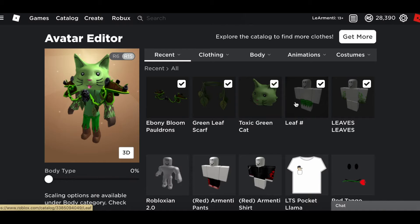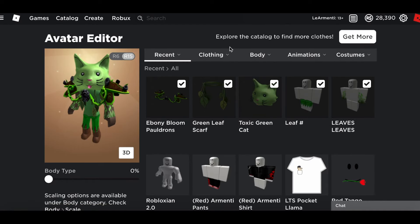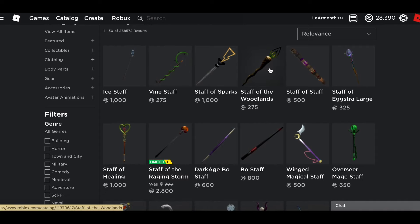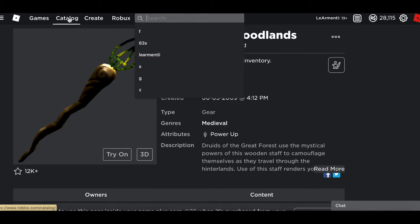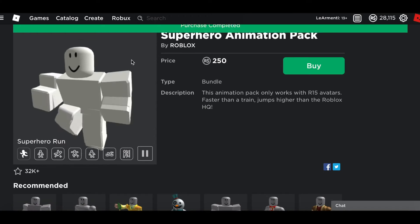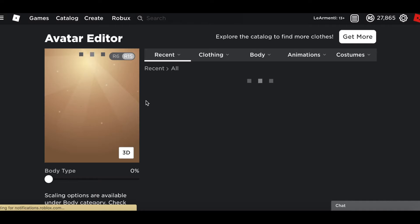Okay, it looks a bit like Tacked Up I guess. Now we're missing the stick for Tacked Up, so let's just search for a staff in the catalog. This one will do — Staff of the Woodlands. Buy now. Finally we need the animation too. I think the superhero animation would be a good one. Superhero animation — there it is. Buy now.